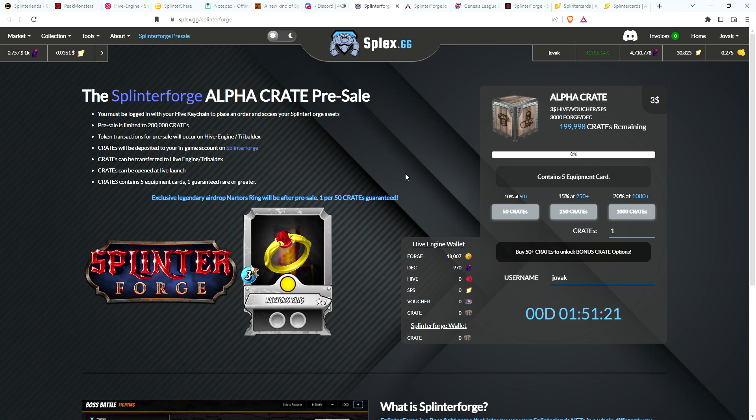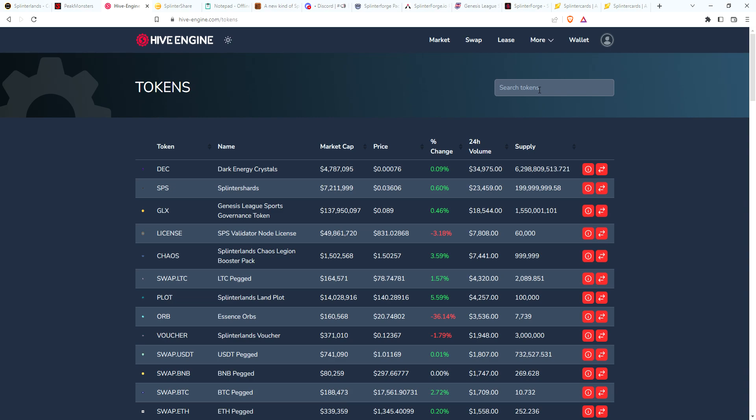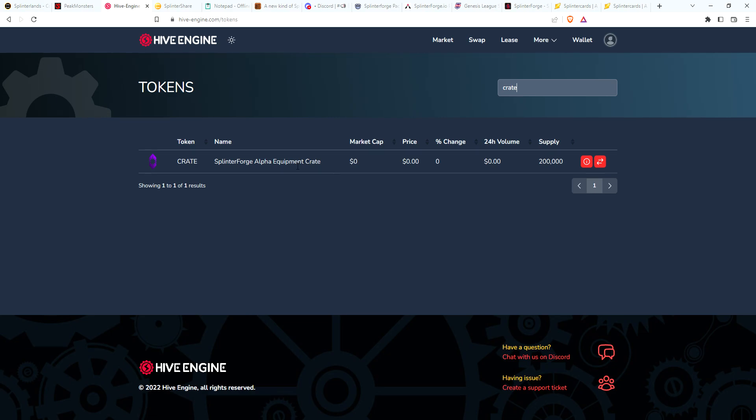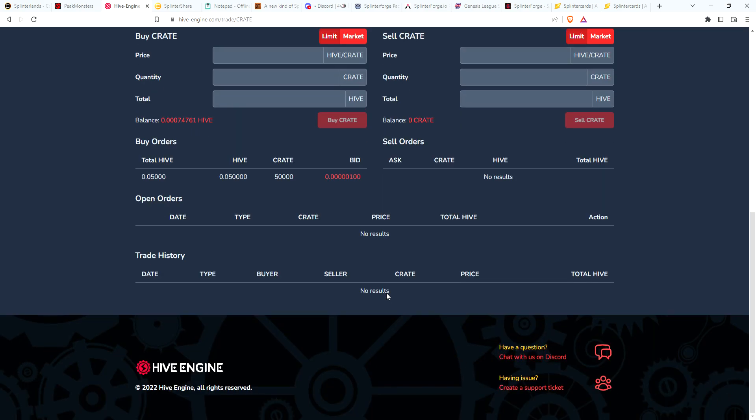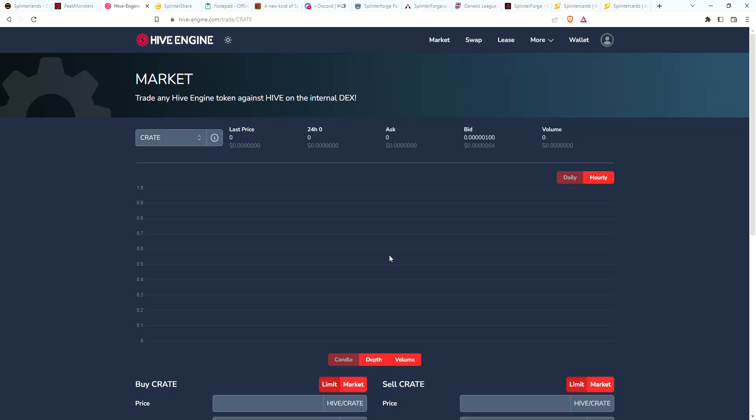That's all I wanted to talk about in this video — just the quick opening and then an announcement that this goes live in under 2 hours. You do get bonuses for every 50, 250, or 1,000 crates, similar to Splinterlands pack sales where you get an extra 10%, 15%, or 20%. These crates will also be available on Hive Engine — if you go to Hive and type in 'crate,' the crates will be available when the game goes live. After 2 p.m. today, crates will probably be showing up on the marketplace, so it'll be interesting to see how close to that $3 price point those go.